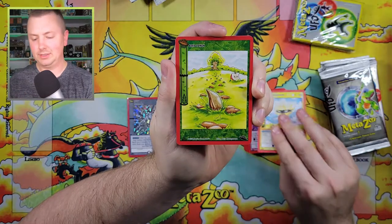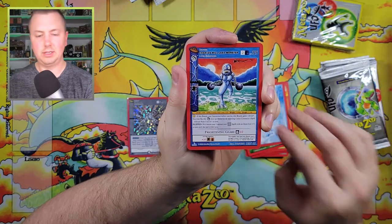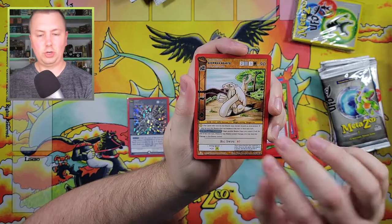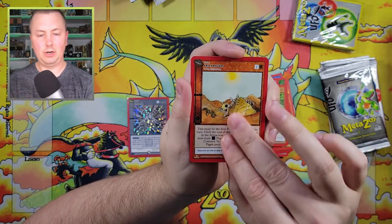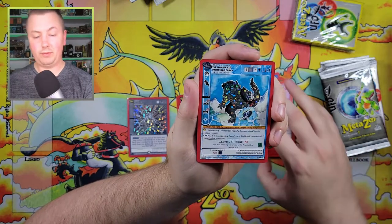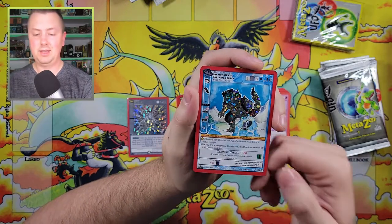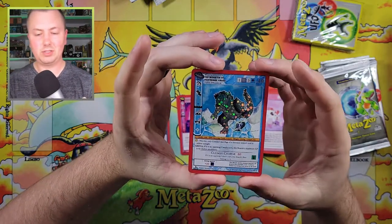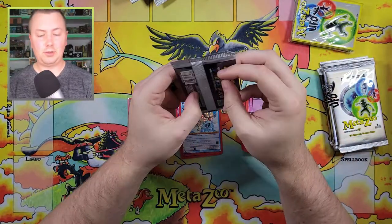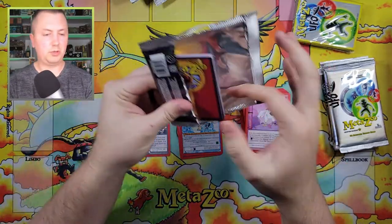We got Gargantuan Gliders, Seed Token — we need some more Johnny Appleseed here, that's what I would love to pull — Unwanted Guests, Sherman Beasts, Arid Draught, Giant Squid, Mike the Chicken again, and a Reverse Monster of Partridge Creek. I really like this cryptid too. That is such a good one. If I pull a Serialized Card, I would very much love for that to be the Monster of Partridge Creek.